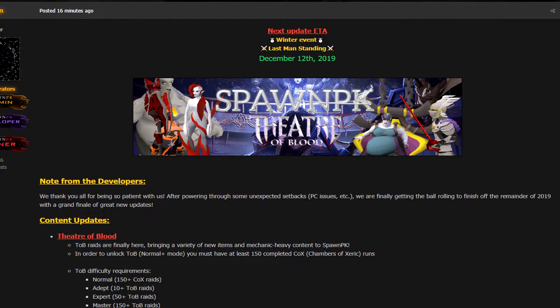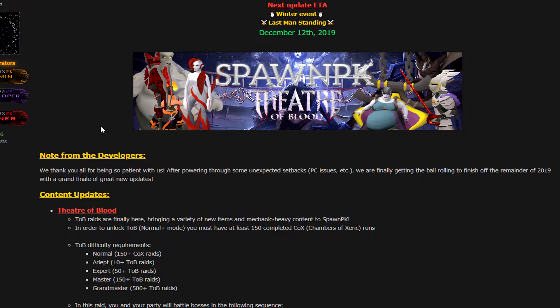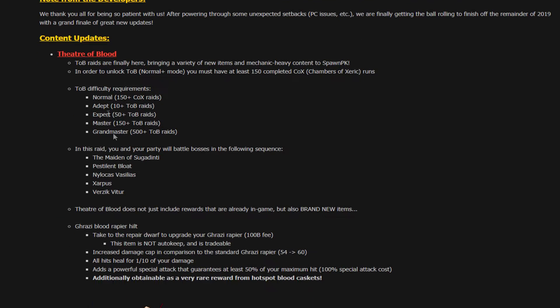It's finally here — oh my god, I am so excited for this. The new SpawnPK update: Tear of Blood. Next update estimated time of arrival at the top — Winter Event and Last Man Standing on December 12th, only one week ahead. That is beautiful. We thank you all for being so patient. After powering through some unexpected setbacks — PCs, issues, etc. — we are finally getting the ball rolling. TOB raids are finally here, bringing a variety of new items and mechanics and heavy content to SpawnPK.